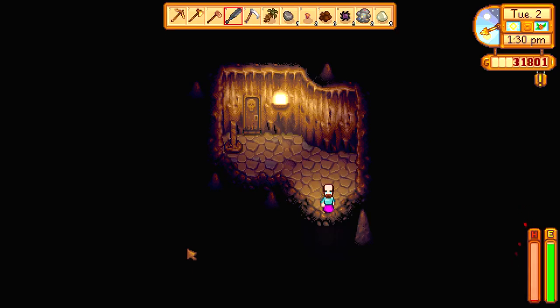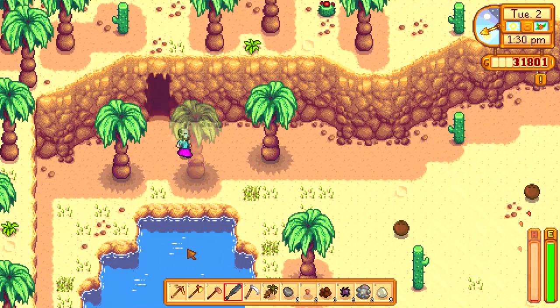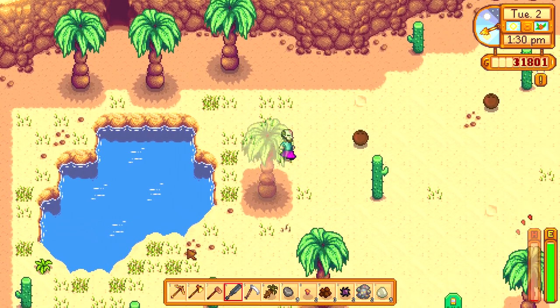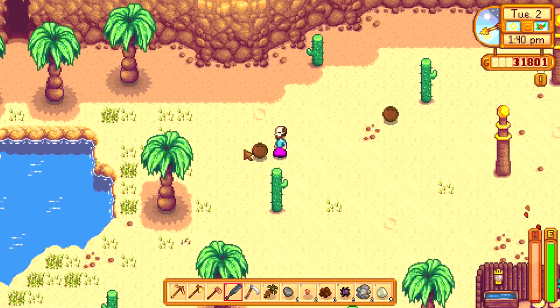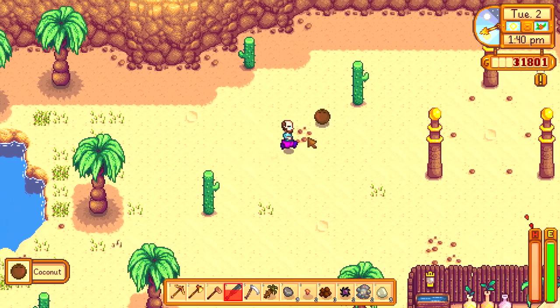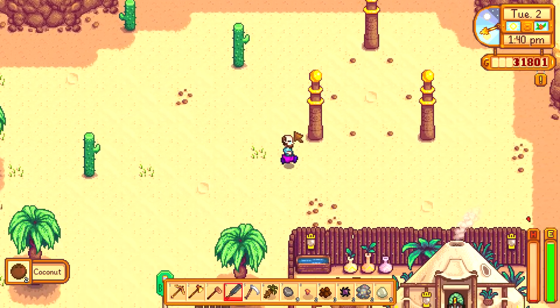To get coconuts you need to go to Calico desert and you can find them on the ground. They are like brown balls on the ground that you right click to get.